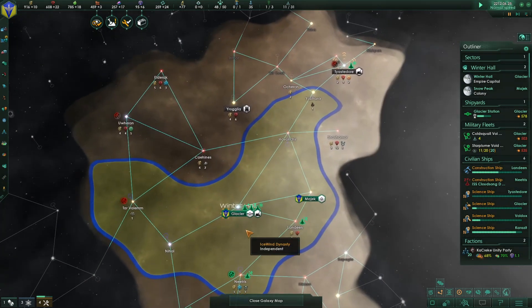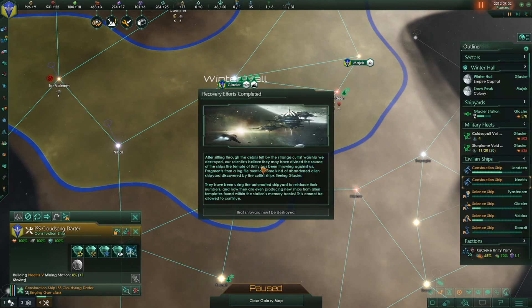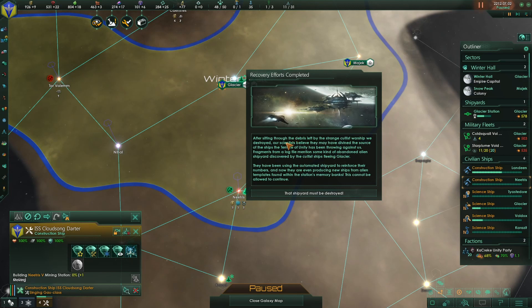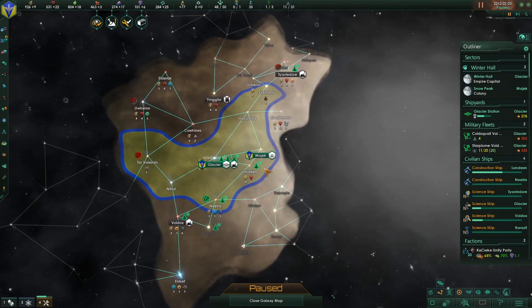Nietzsche has been taken down. Recovery efforts complete. The debris from the strange cultish warship we destroyed — our scientists believe they may have divined the source of the ships. Ban alien shipyard, let's go after the cultists. The shipyard must be destroyed — where is it?